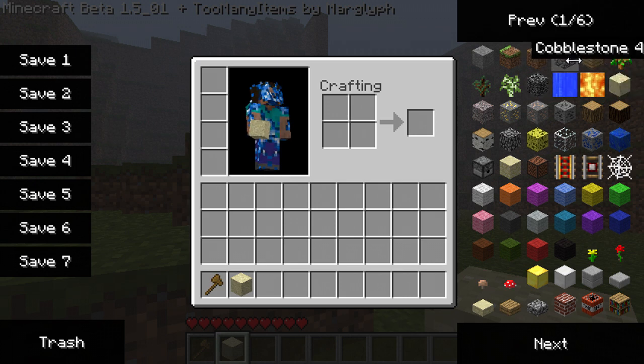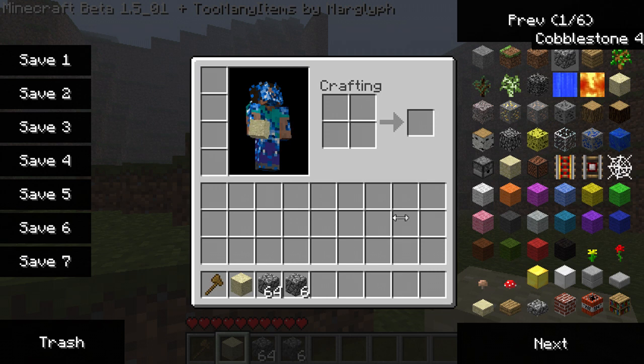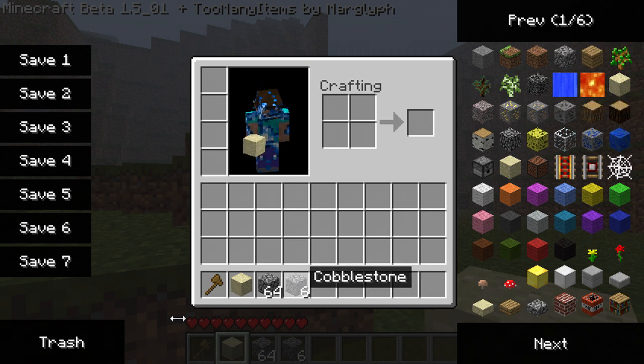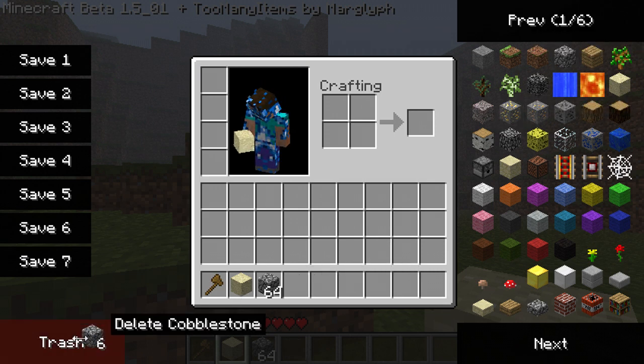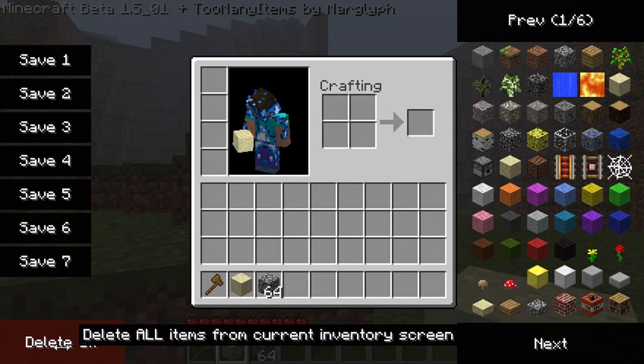So if I left click 'Calmstone' I would get 64 of it. Or I could right click and increase by 6. And if I don't want it, instead of having to throw it into lava or throw it away and hope not to pick it up again, I can put it in the trash, or hold Shift and Delete to delete it.